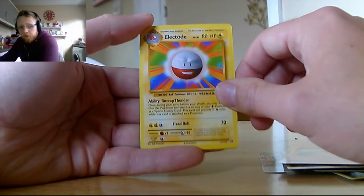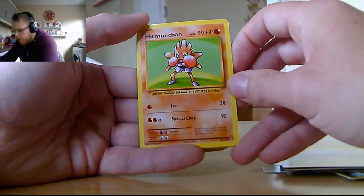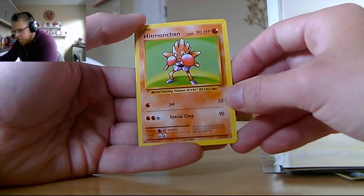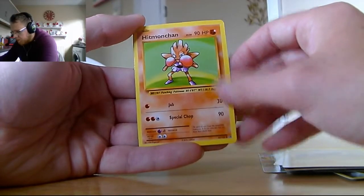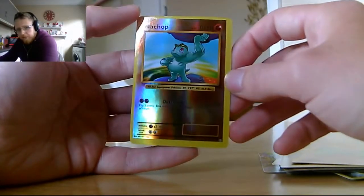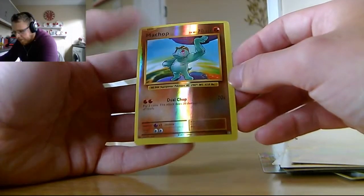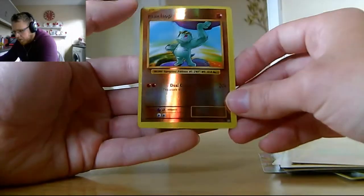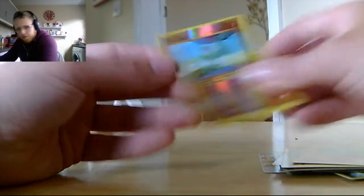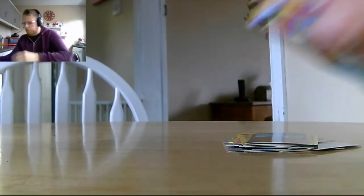Those aren't real moves I'm sure of it. We've got Hitmonchan with Jab and Special Chop — because Hitmonchan's well known for his chopping ability — 90 HP. And then the reverse foil in the pack is a Machop. Look at the bordering around that — fantastic. Dual Chop: flip two coins, this attack does 20 damage times the number of heads. It's reverse foil. Oh guys — what have I done? I despair. That was some really good luck — real good luck.